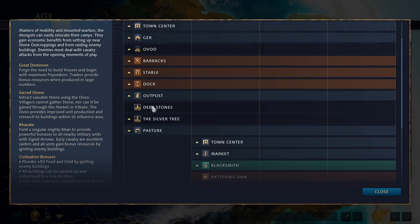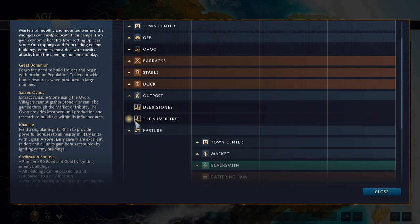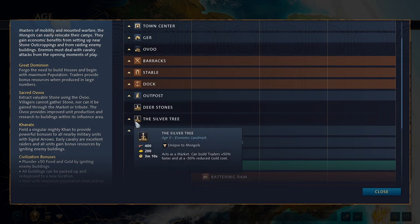However, Deerstones has stiff competition from the Silver Tree, which acts as a market and builds traders 50% faster at 50% reduced gold cost. If you build it near an Uvu you can double pump trade units. This enables a really strong trade boom in Feudal Age — build a bunch of traders, send them to neutral market sites, and supplement your income, almost like a second town center.